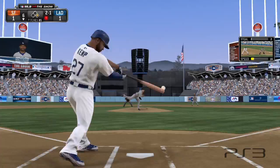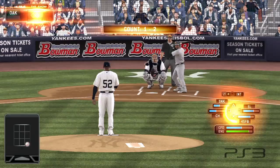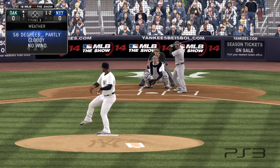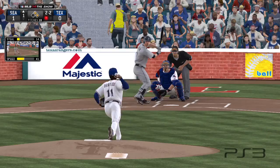Quick Counts significantly speeds up game times by using an algorithm to create a generated pitch count. Instead of starting every at-bat at 0-0, counts will start in the middle counts — 2-1, 1-1 — and late counts — 0-2, 1-2, 2-2, 3-2, 3-1, and 3-0. The most common starting counts are 1-1 and 2-1, followed by 3-2 and 2-2 pitch counts. The pitcher-or-batter attribute matchup has an influence on how often 3-0 versus 0-2 counts show up, but every batter has some chance to see both counts.